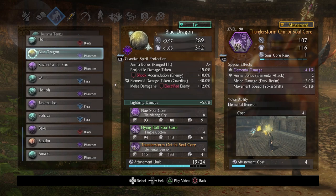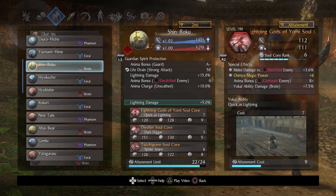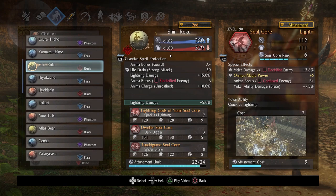My de facto quick cancel core for the lightning theme is Thunderstorm Onibi — it's just a fast simple core. There's a lot of power to it but you don't need to rank this one up. Of course, Lightning Gods of Yomi is your gap closer and it's electric and great, especially on Shinroku, because if you electrify an enemy and then whale on them you get a ton of anima back. So you have a lot of lightning damage, movement slows, and Flying Bolt to slow movement even further.